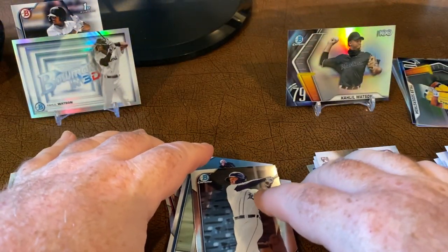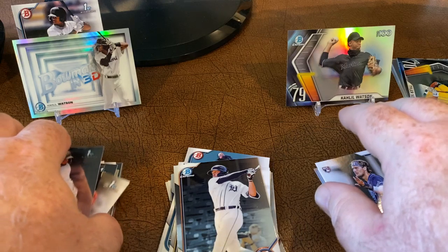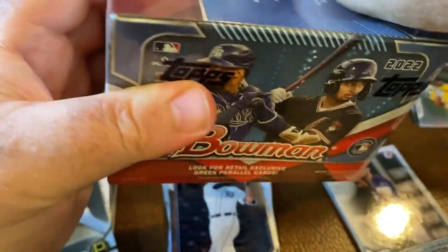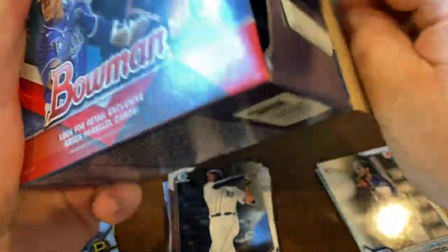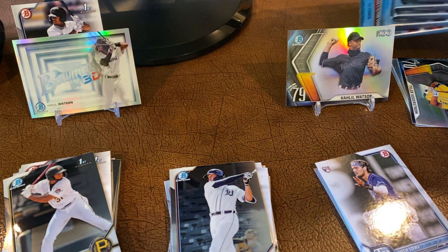So no numbered cards out there at all — unless I missed one. Did get several chromes and a lot of Khalil Watson, so all in all not too bad for that one. Let's see what our second box has in store for us. Ordered a few more blasters — Target's website today, I saw they have Bowman finally out there, so ordered some more blasters. I'll probably stick them on my retail collection shelf.